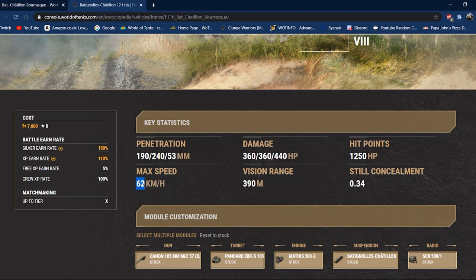62 km/h top speed is really quick - it does shift when going in a straight line, though it's a little sluggish to get up to speed. 390 metres view range is great; you can pump that up to about 554 metres with good crew skills and equipment, which is very nice and makes great use of the 34% camo rating. Use camo skills, use a camo net - this tank is fantastic for stealth. It's a great sneaky tank, though not really a sniper given the terrible gun handling.